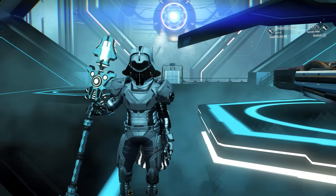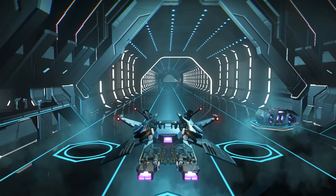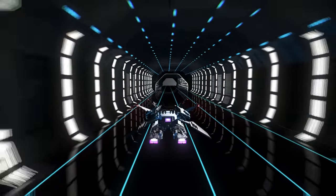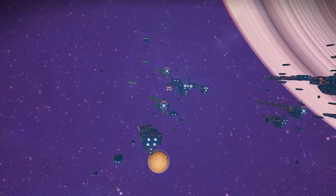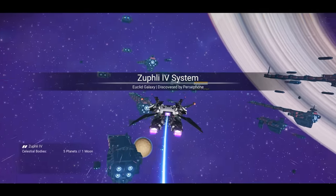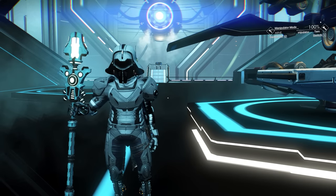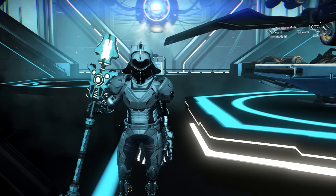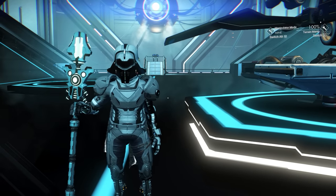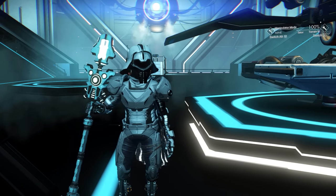I'm going to go to space and keep warping to neighboring systems until I trigger the rescue mission. You can see the rescue mission got triggered in a neighboring system. We need to reload the Restore Point now. I'm back now at the neighbor system — this is the last Space Station where I created a Restore Point. Now we know the next warp will have the rescue mission.